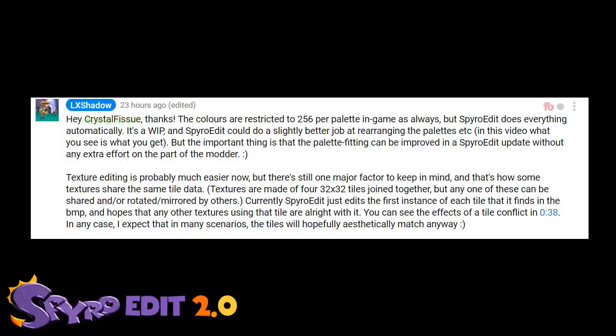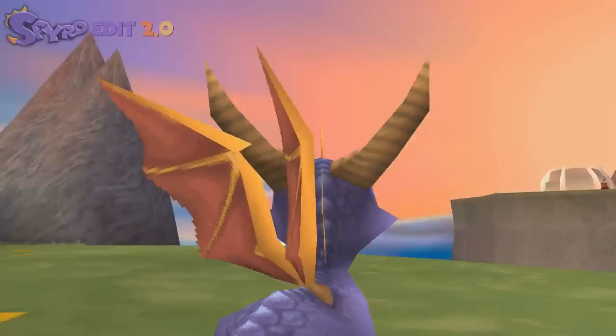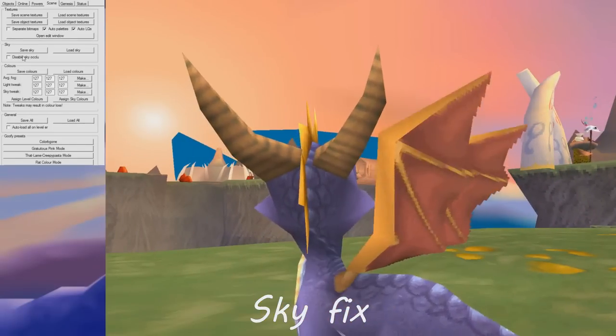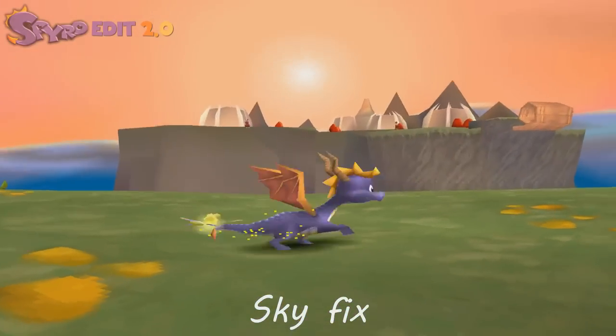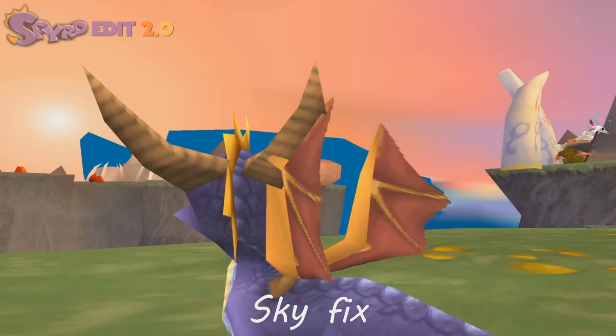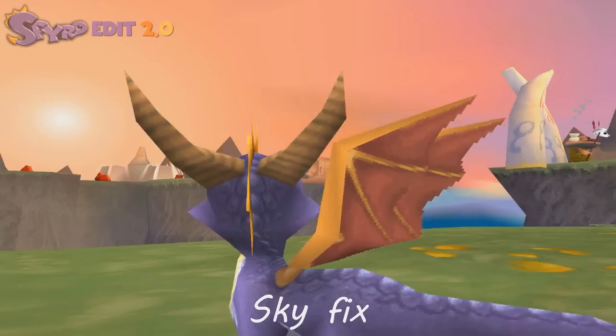Unfortunately water textures still have some small problems, but that's okay. The next feature is the sky fix — this is just mind-blowingly cool. The glitchiness of these skyboxes is now completely removed with just one click of a button.